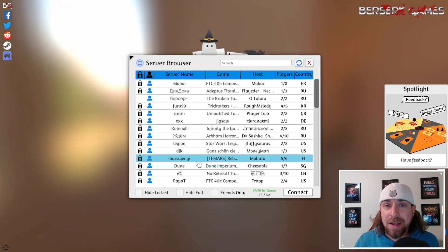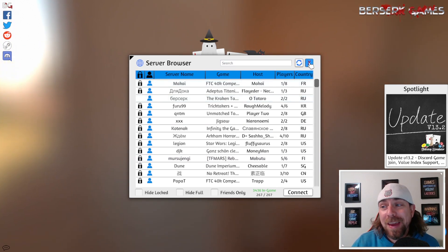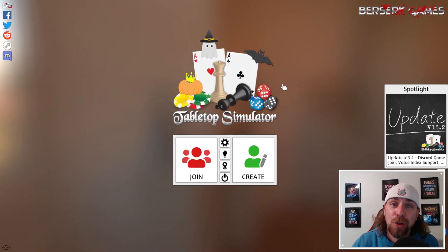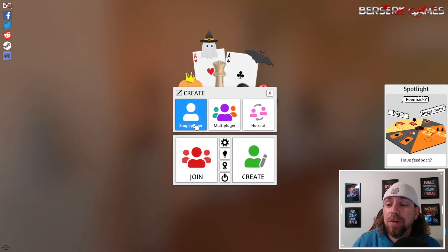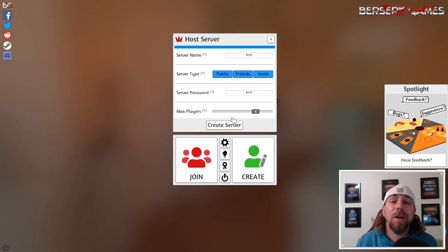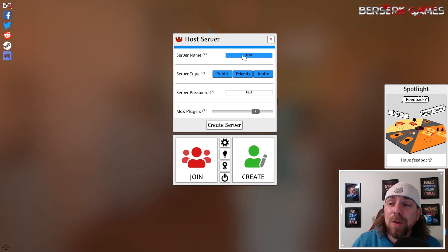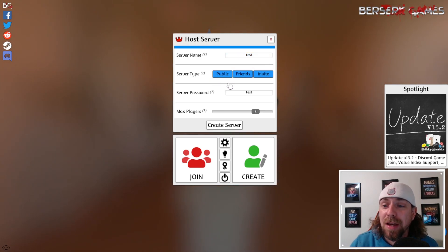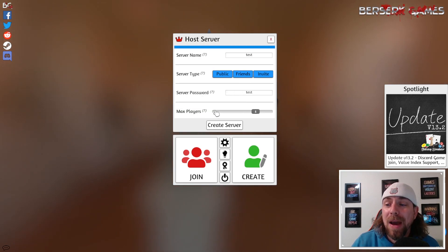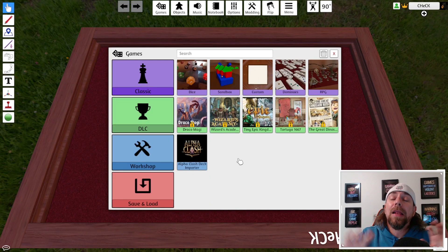You can either create your own room or join an existing server. If somebody already has a room created — like if you found someone on Discord — you'll search the room name, hopefully they gave you a password, and you join through that. We're going to create our own room. Click Create, select Multiplayer, name the room, set your security settings — public, friends, or invite — then set a server password, maximum players, and click Create Server.